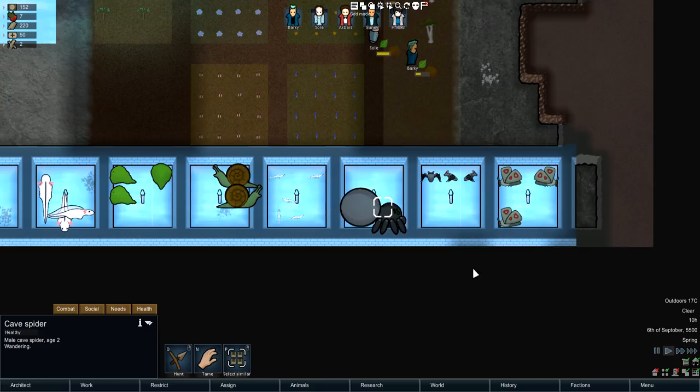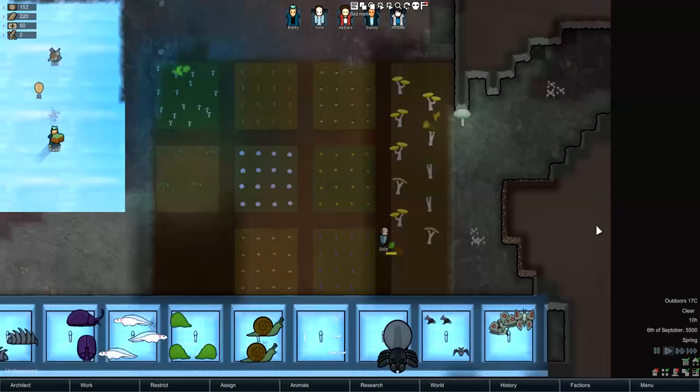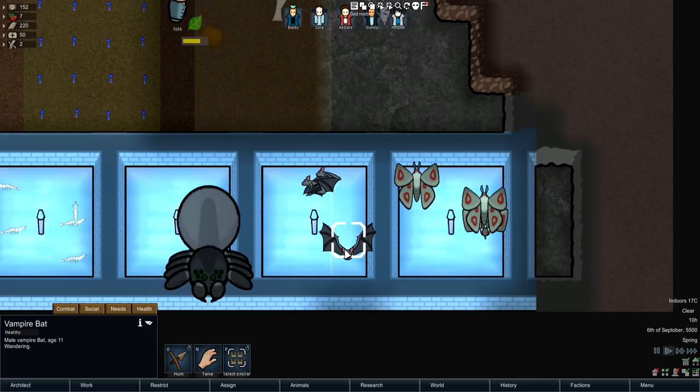Then we have the vampire bat — they feed off people, which is a little bit scary. They're not actually that hard to kill though.